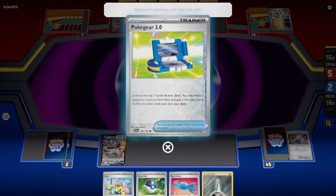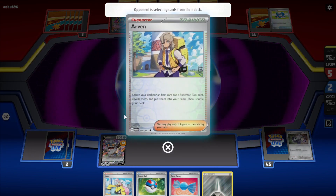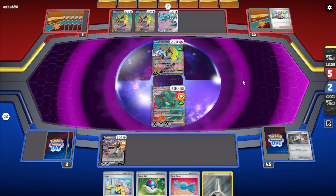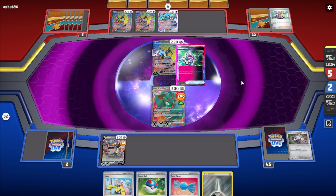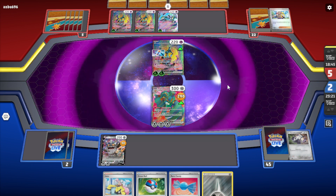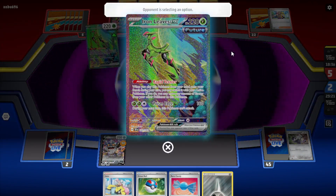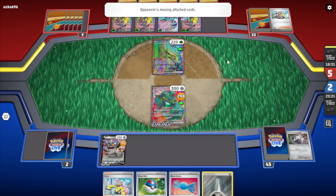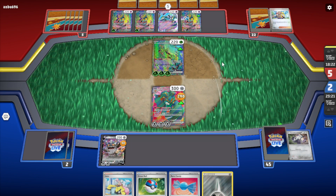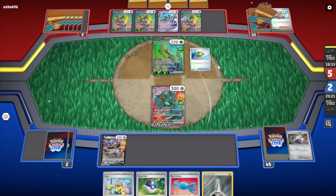He plays Arven — that lets him search the top seven cards and play a supporter card. He's searching for his evolution, searching for an item card and a Pokemon tool card. Arven's a pretty popular card, I've seen it used in a lot of decks. Robot Pod — goes to each of your Future Pokemon. Is that enough to get his Iron Crown off the ground? Oh, he's going to do it all again. The Pokemon Company seems to focus more on how the cards look than the competitive aspect of the game — they just randomly throw stuff on Pokemon and say well, people have to figure it out.